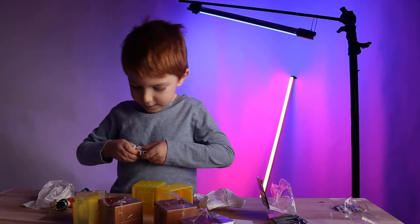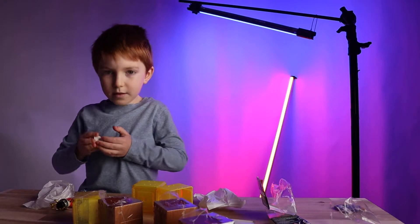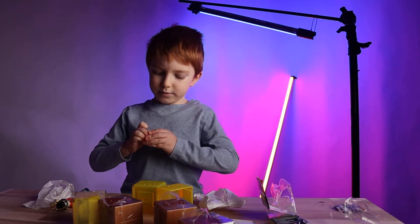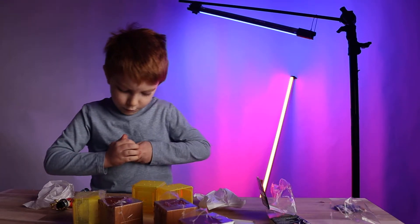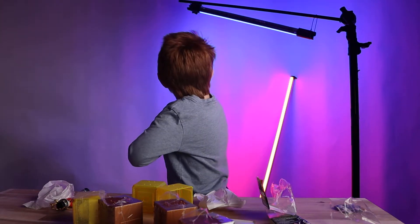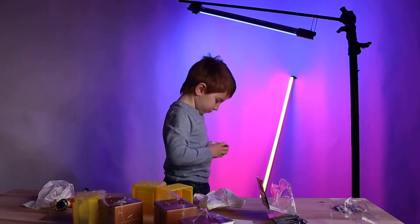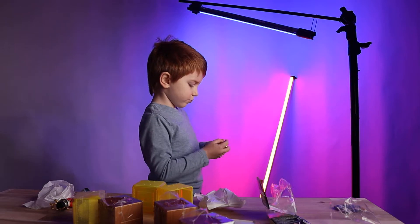Speaking of sets, we're working on the background. Daddy tried to use some old photograph paper but it's too wrinkly and the white is a little too difficult, so we're probably gonna go with a darker gray background. That should be pretty cool.